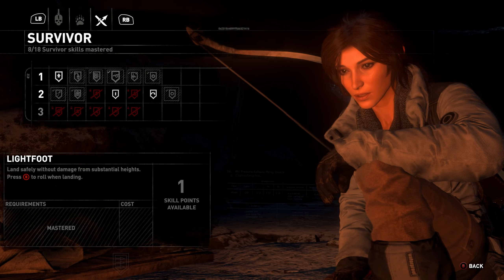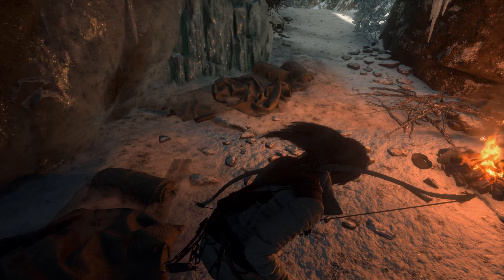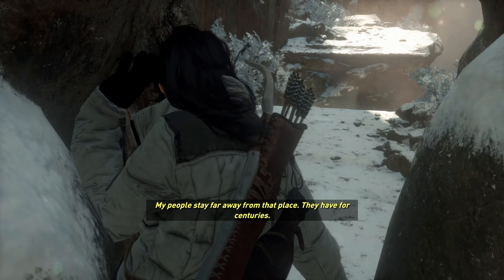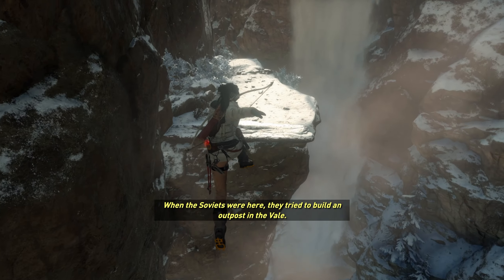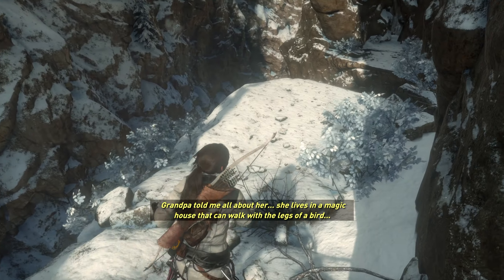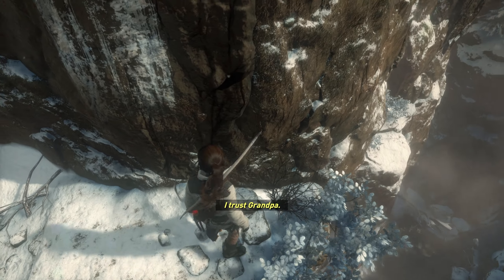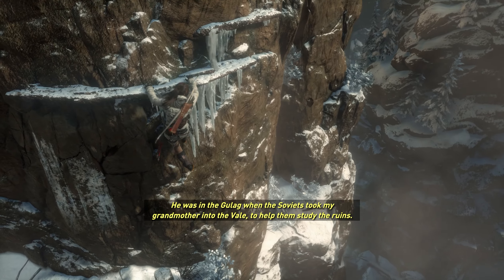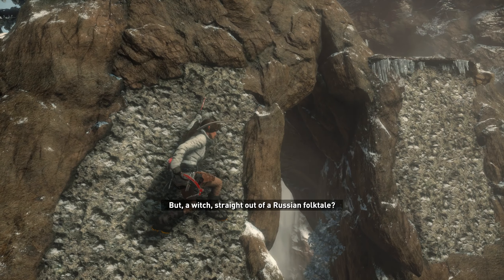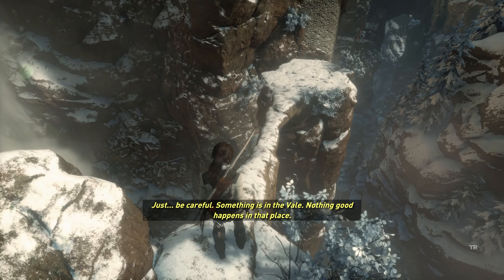Skill points — let's see what we have. What more can you tell me about the wicked veil, Nadia? My people stay far away from that place — they have for centuries. When the Soviets were here they tried to build an outpost in the veil. Do you believe all that? The house with the bird legs — I trust grandpa. He was in the gulag when the Soviets took my grandmother into the veil to help them. The witch killed her and he's never forgotten. But a witch, straight out of a Russian folk tale — it sounds unlikely. Just be careful; something is in the veil, nothing good happens in that place.